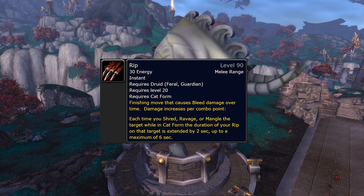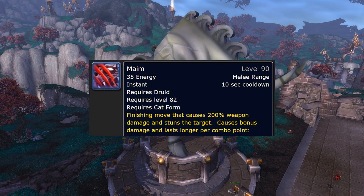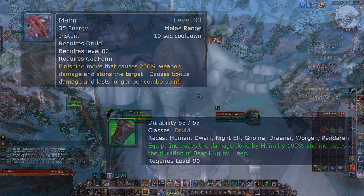Rip — this is the ability you want to always use 5 combo points on for maximum damage. Ferocious Bite, also known simply as Bite — this isn't good in PvP right now, but for PvE it's great on low health targets. Instead of Bite, you want to use Maim in PvP. You want to use this after Rip and Savage Roar are active, ideally, and it's also usable for crowd control. The PvP tier gloves will give you an extra 100% damage, which makes it comparable to Ferocious Bite damage-wise.